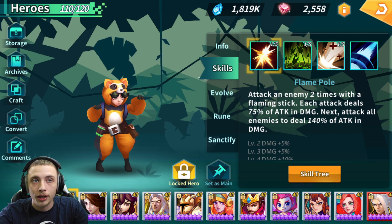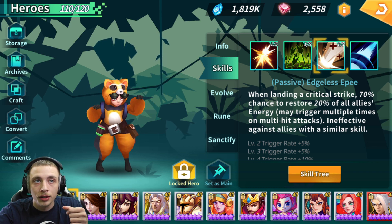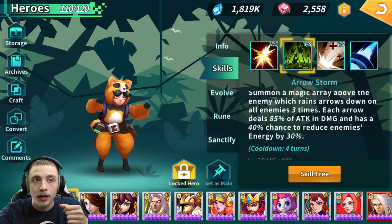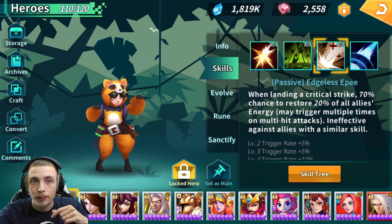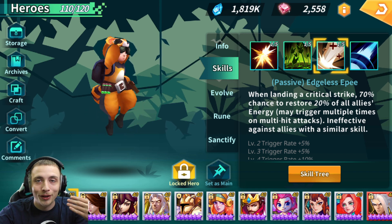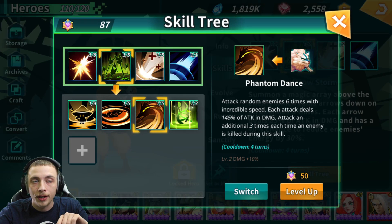We're sticking with this build because I believe it's the most well-rounded for Spire and Vapor. The Elven Archer A2 drains 30% of their energy at a 40% chance — once skilled up it goes to 50% — and it only hits one less time than the Orc Warrior skill. The Demonic Swordsman passive, once scaled up, is a 100% chance to restore 20% of all allies' energy every time he hits. Paired with an AOE that hits more than six times, it's very effective.